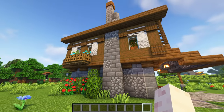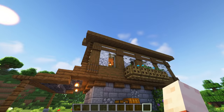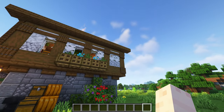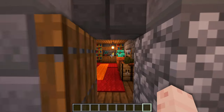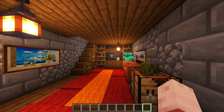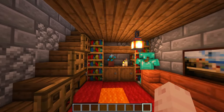Of course you can use any block you like — bricks and granite are also really great for a chimney. Below some windows are also flower pots made out of dirt and oak trapdoors where you can place your favorite flowers. Going inside we have this cozy area with a red and orange carpet on the floor, a bookshelf in the back and a little sofa in the corner.